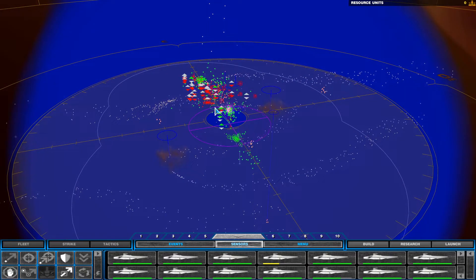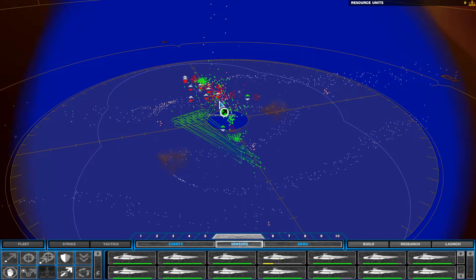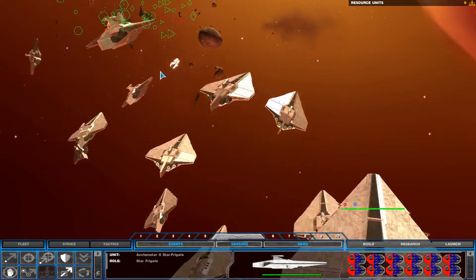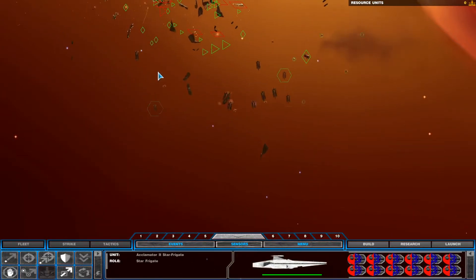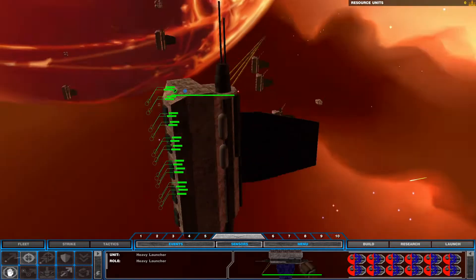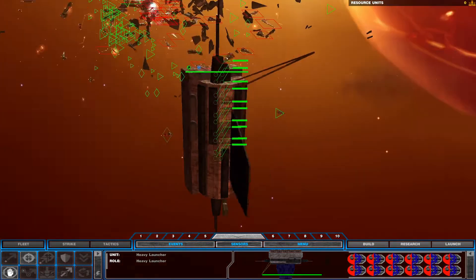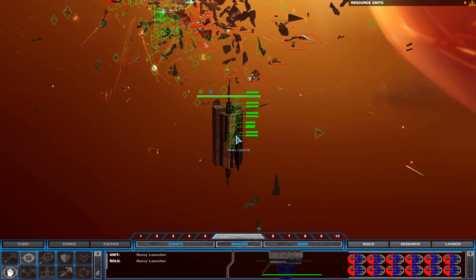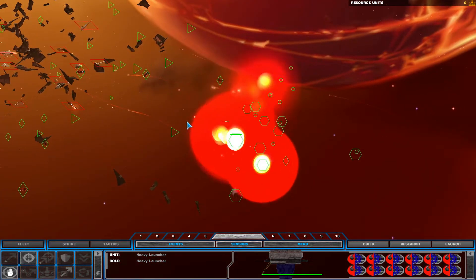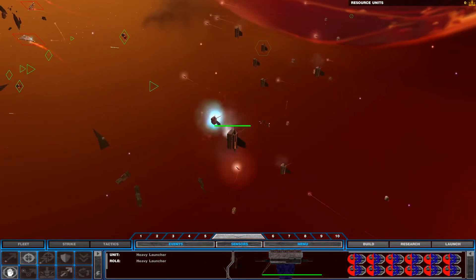Breaching starboard fusion chamber. Hull breach! Hull breach! Attack coordinates locked in. We're drawing heavy fire. Frigate under attack. We've got enemy contact.